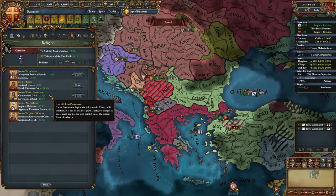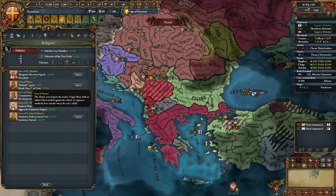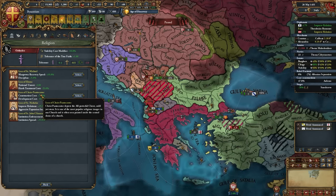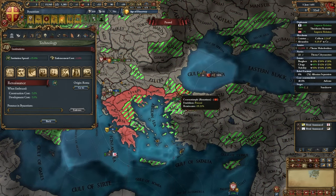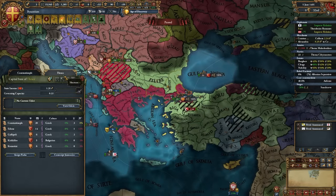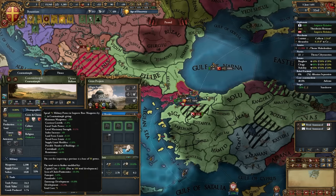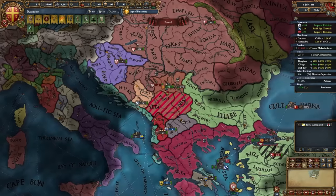If you've gotten 10 Patriarch Authority, use one of the Orthodox icons. It's not a bad idea to go with the icon of Saint Nicholas for improved relations and AE impact in your early wars. If you don't care about that, the death cost one speeds up the Renaissance spawning in Constantinople. I'm going with the icon of Christ Pantocrator for now. Also, don't take Tech 5 in any category before you've gotten the Renaissance. In my game Constantinople is at 20, so I'll activate encourage development and bump it up slightly to 10 in every category, then get Tech 5 after the Renaissance.